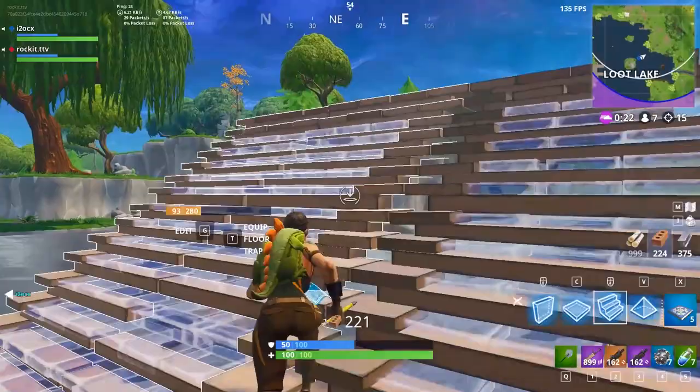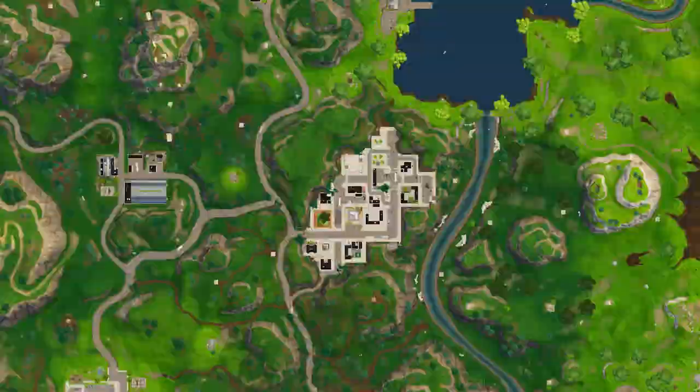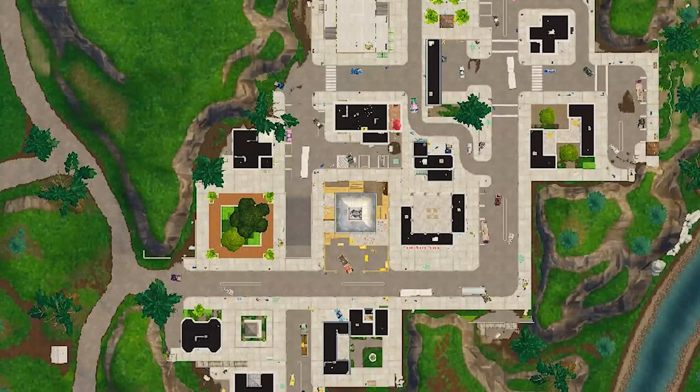All of these new areas haven't just been left alone since the new season began — over time, they have slowly been built up and changed. For example, Tilted Towers is now pretty much fully rebuilt, most of the Hop Rocks haven't been removed, and the impact crater of the meteor is being completely covered over.